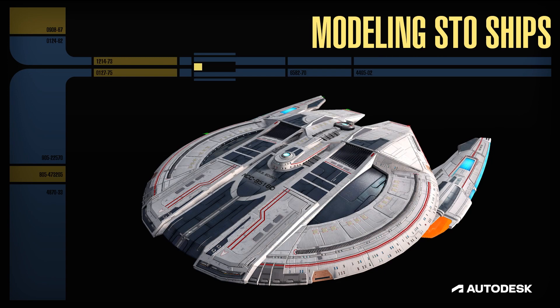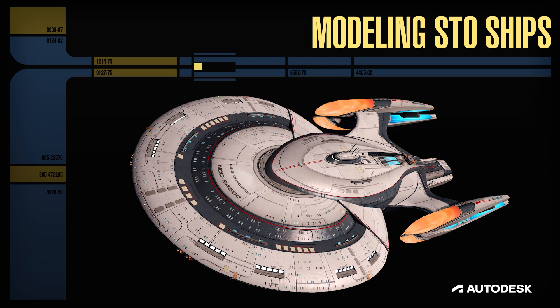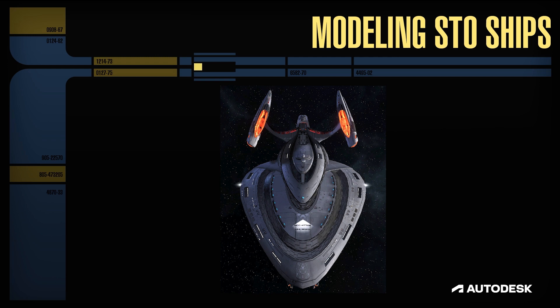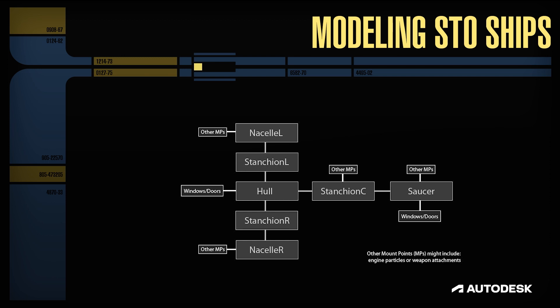With the finished concept in hand, the ship artist begins creating the final in-game model. Star Trek Online ships are built to their final in-game triangle count, with the base geometry weighing in around 40,000 triangles. Because ships are controlled by players, emit powers, and have various customization options, under the hood they are considered costumes by the game engine. Various families of ships share a skeleton of parts — but instead of head, neck, or arms, the bones of this skeleton are saucer, hull, and nacelles, for example.